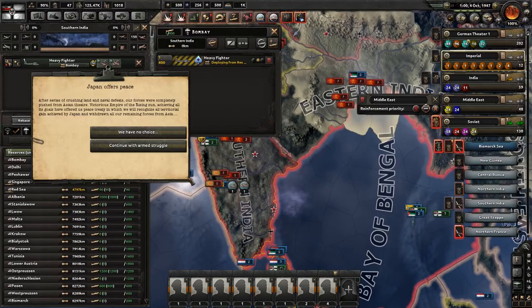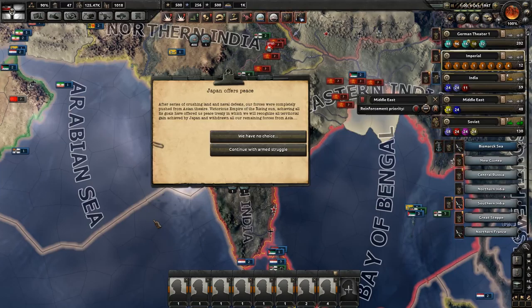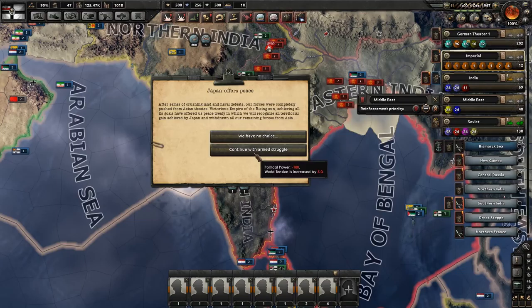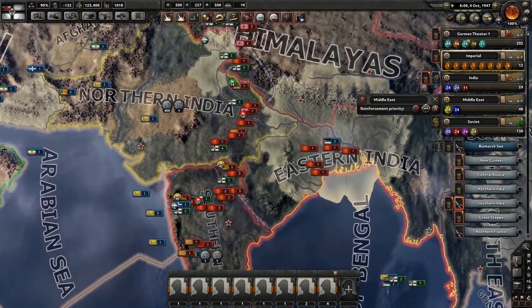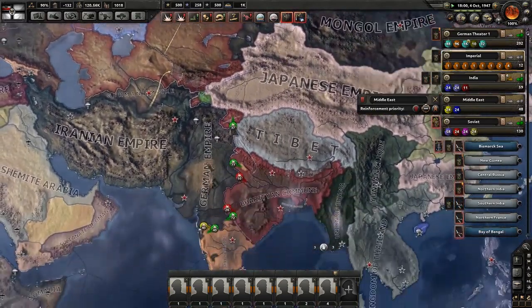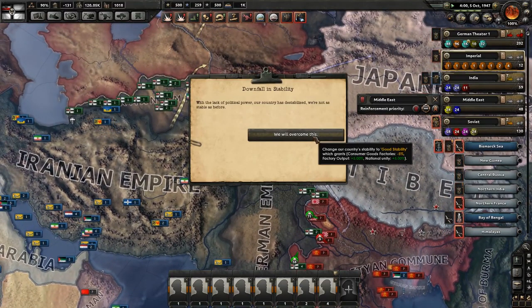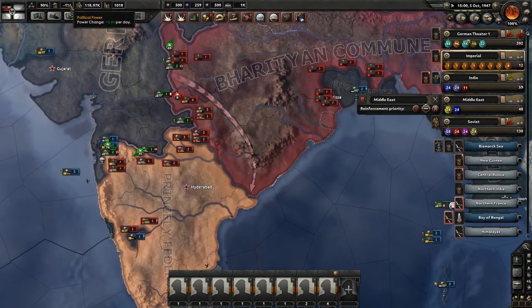Japan offers peace: after a series of crushing land and naval defeats, our forces were completely pushed from the Asian theatre. The victorious Empire of the Rising Sun, achieving all its goals, has offered us a peace treaty in which we will recognise all territorial gains achieved by Japan and withdraw all remaining forces from Asia. Yeah, nice try Japan, nice try. The only reason I haven't beaten you yet is because Russia is literally in the way. Downfall and stability — that did cost us a lot. Oh well, we'll recover it soon enough.